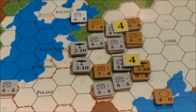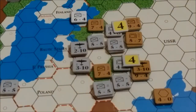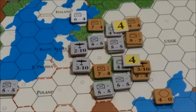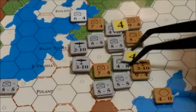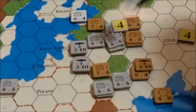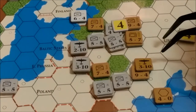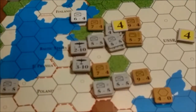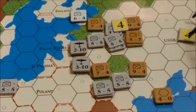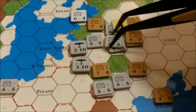We're going to do the bottom attack first — four to one versus the Axis armor unit. At four to one that's going to be an exchange. The German armor unit is eliminated, and that means they have to lose a unit. They're not going to lose the 9-4, so they'll just take the loss in an air unit. That takes care of that. Now for the next attack at the top — we have a 9 and a 7, which is 16.